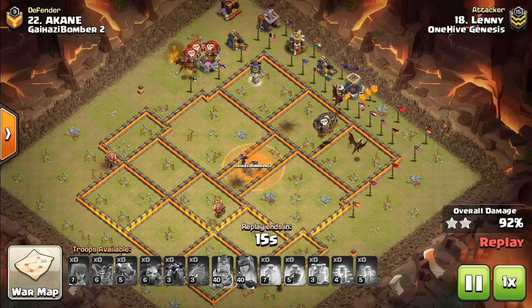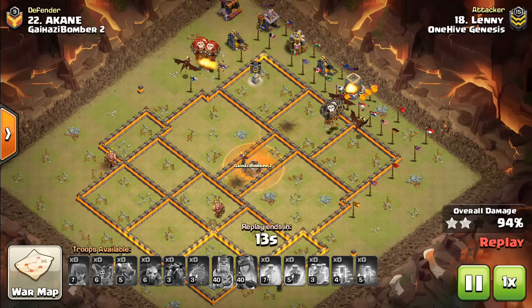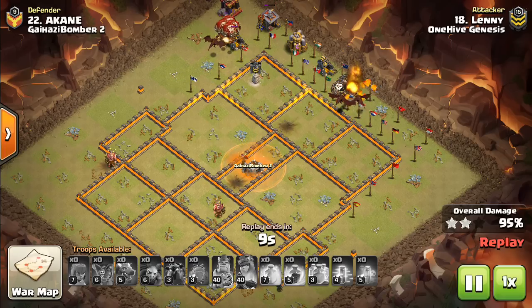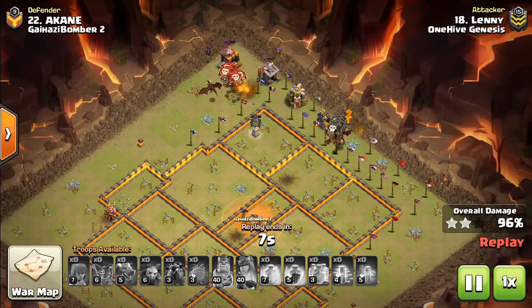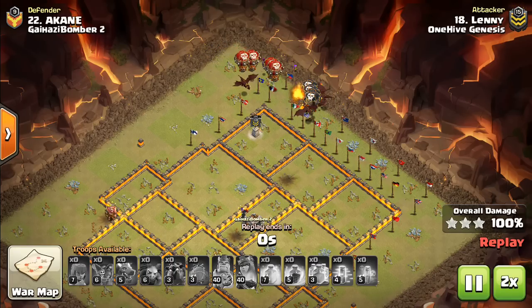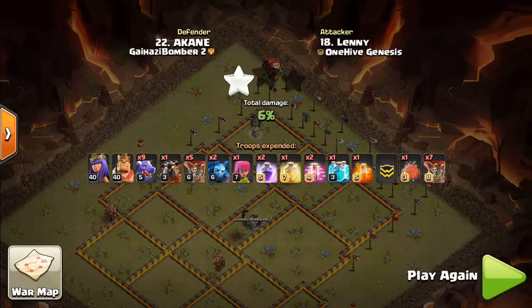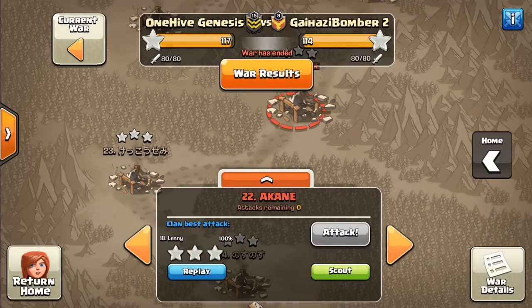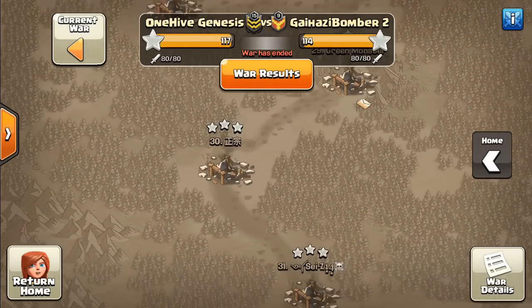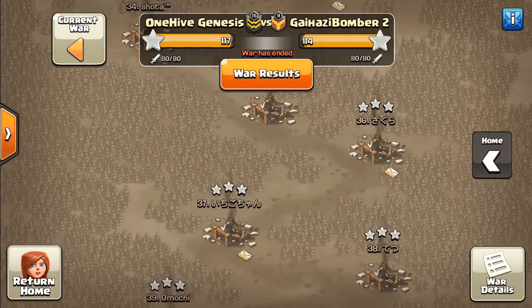Don't force your typical Wall Wrecker, kill squad, back end hogs, or your typical Sui hero, Lalo, or Frozen Witch — because bases are set up to defend that. They're not always set up to defend the more weird attacks that have army compositions that are unusual and very base specific. So get away from those cookie cutter armies, especially at Town Hall 10, as bases tend to get more weird.